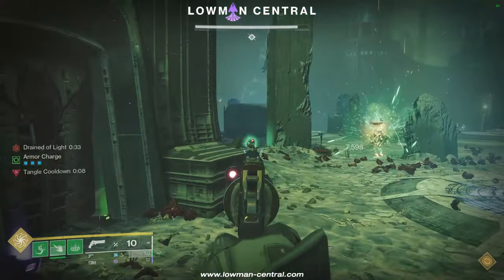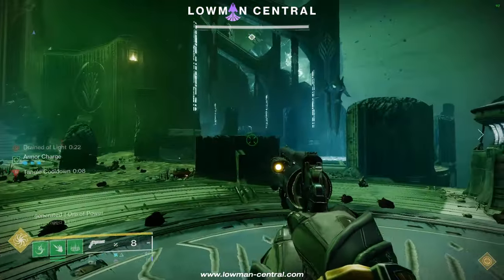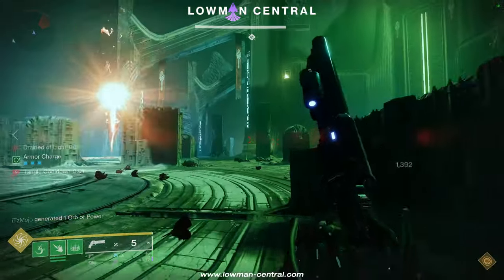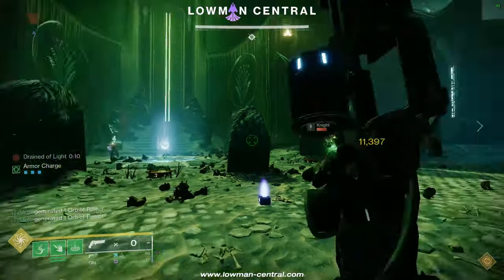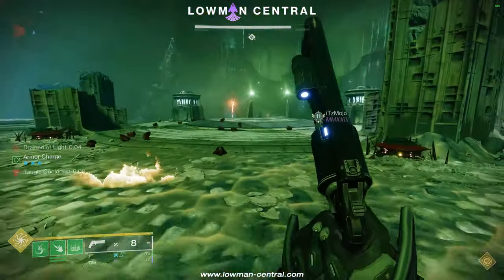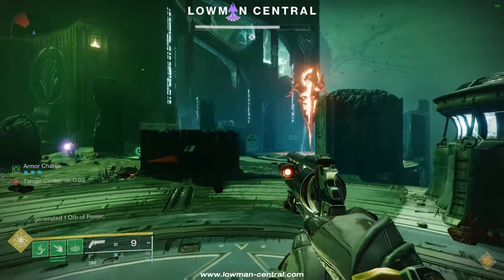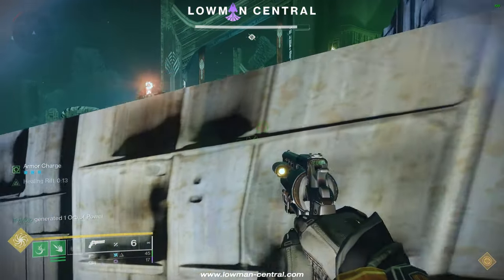Now let's talk about how to spawn the Swordbearer. Have a player step on the middle plate on one of the sides, and once they hear the audio cue, they will get off. You can also look at one of the totems to figure out when to get off — there's a circle on both totems that grows bigger when you're standing on the middle plate. Once it reaches the biggest size, it will play that noise and you'll need to get off or you will wipe. When one player gets off their plate, the other player gets on the plate on the opposite side. Both players repeat this rotation until the Swordbearer spawns — it usually takes 4 to 6 rotations.